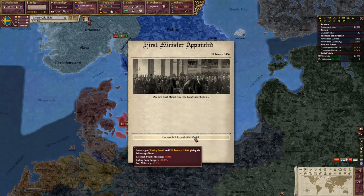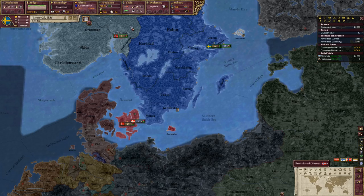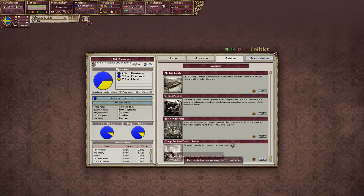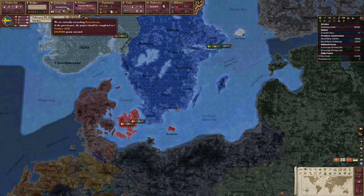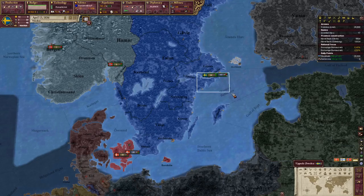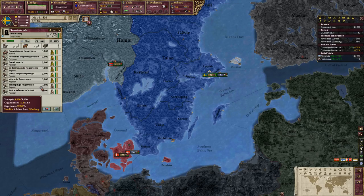One difference from the vanilla game is you get these first ministers appointed — and this one is a raving loon, which is unfortunate. I think there's a way to remove him but I'm not sure if that's in this game anymore. Right now we're trying to get Romanticism up and we're having a decently healthy profit. Whenever we can, we'll expand the military. Our military is currently undersupplied — we need cannons and engineers.